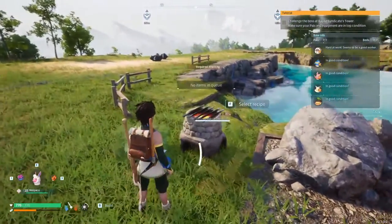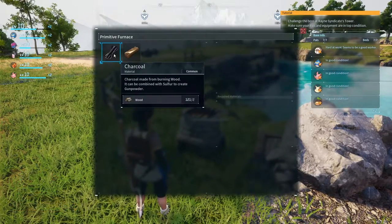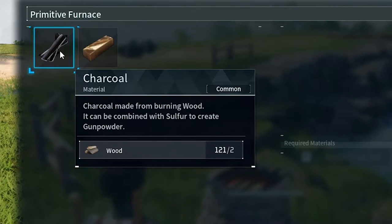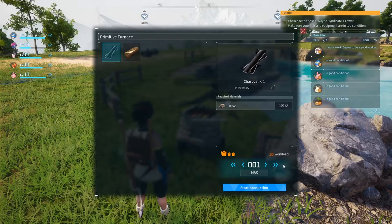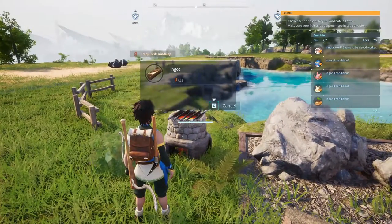This is now done - we can smelt this. We've got charcoal, made of burning wood. It can be combined with sulfur to create gunpowder - heck yeah! And we've got some ores, so let's go ahead and start smelting up them.